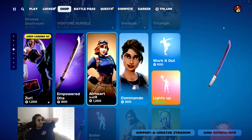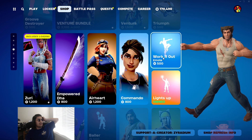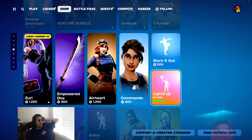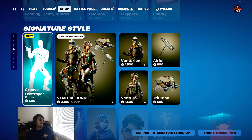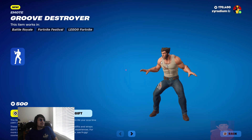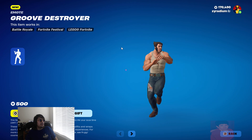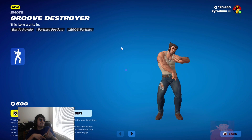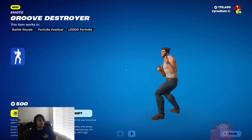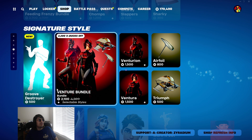Zuri's back. Air Heart, Commando, lights up, work it out. How do I not have this? Is this like an OG emote? Oh, we got a new emote. Let's go. I don't even know what it is, but I feel like it's definitely copyrighted right there. I think I've seen this emote before though — it's kind of a re-emote. I don't even know what you call it.